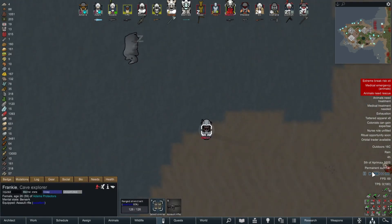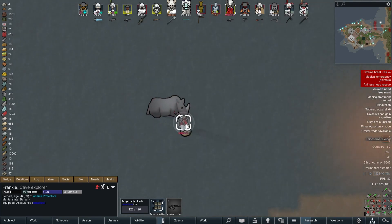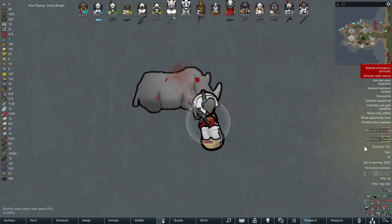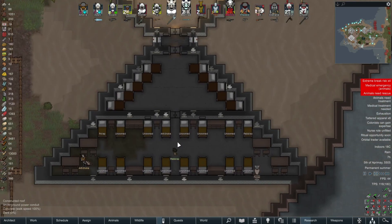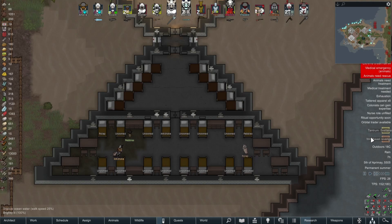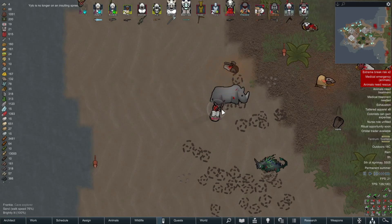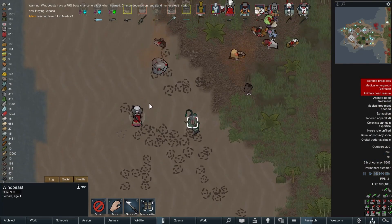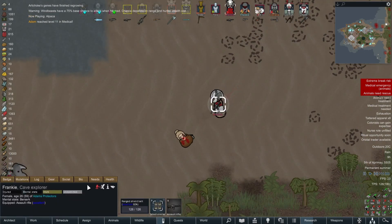Frankie is going absolutely ballistic. Frankie, don't go after the rhino! The part elephant inside him makes him so powerful. I wouldn't even be surprised if Frankie wins against a rhinoceros. Yep — Frankie's too powerful. After all those prisoners, none of them survived — I kind of think that might have been Frankie's fault. Frankie's now decided to take on a rhino and a thunder beast — you just love to see it from Frankie. How he has not taken enough damage to go down yet I've got no idea. Once again Frankie has beaten the wind beast and the rhino. He's just too powerful.